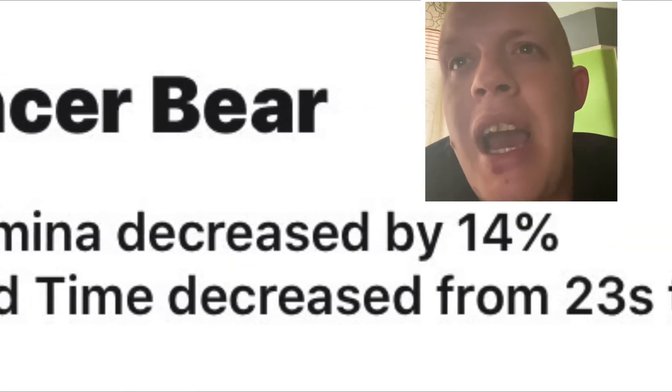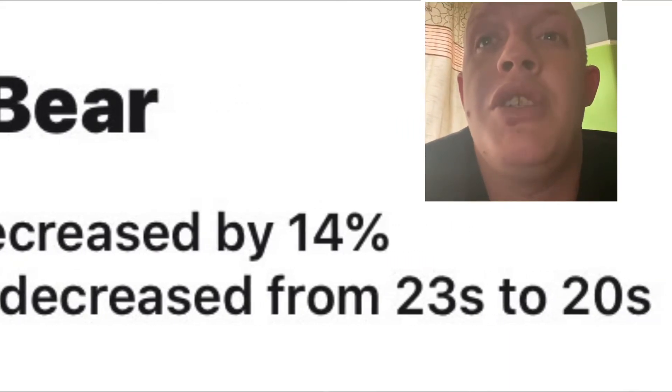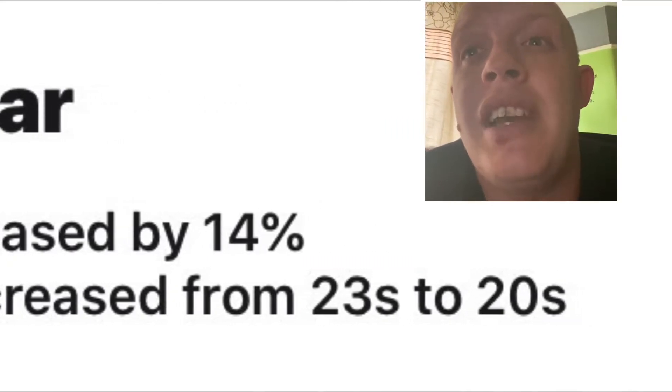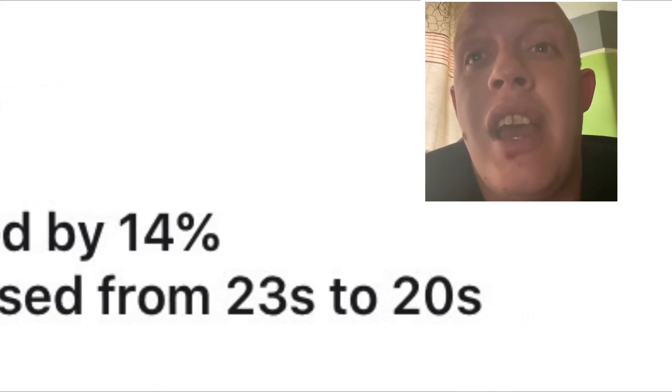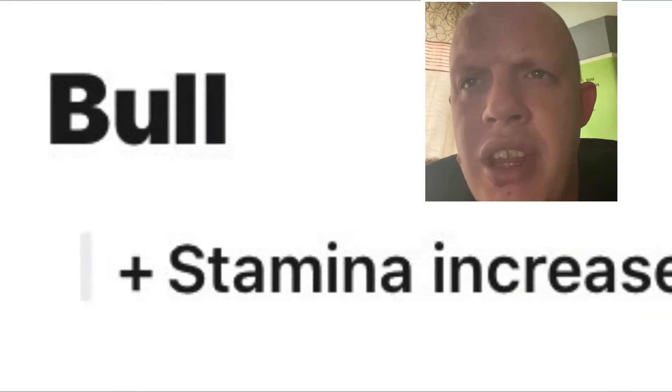Moving on to Bouncing Bear — it gets a stamina decrease by 14 and they're going to reduce the field time to 20 seconds from 23. Again, that's a big change to the bear, very frustrating last season.